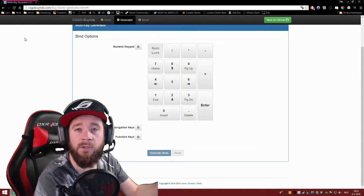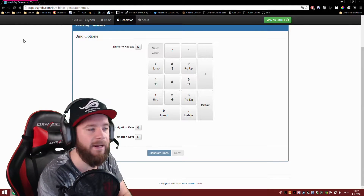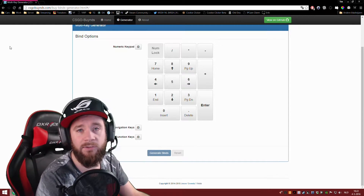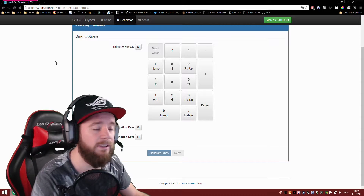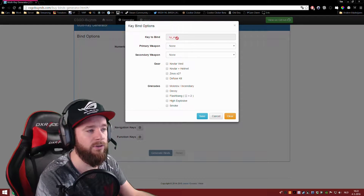To start off, I use a website with a bind generator because I don't know all the commands for the different guns and grenades by head. I'll link it in the description, so click that and go to that website. You use it as follows: you click the key you want to make the bind for.